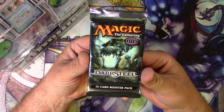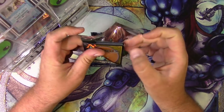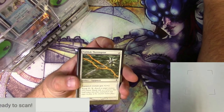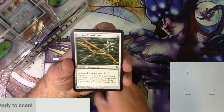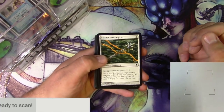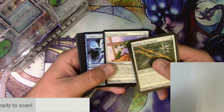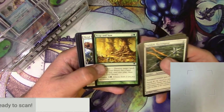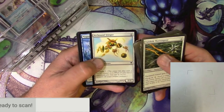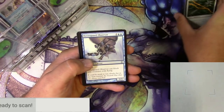Pack of Darksteel — excellent. Let's get into that thing and see what we get. As always we'll be scanning these cards up, the rares at least, to see if there's any value here. Older sets like this I do at least like to look at the commons a little bit, just to get the flavor of the set. Darksteel 2004, apparently, is when this came out. Good old Mirrodin block.